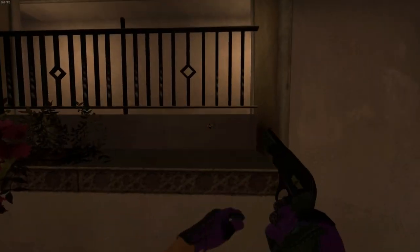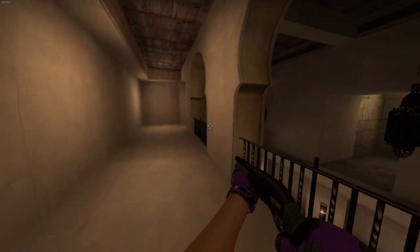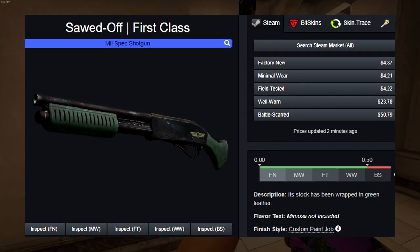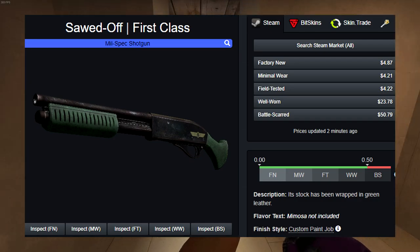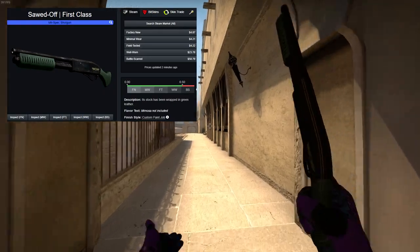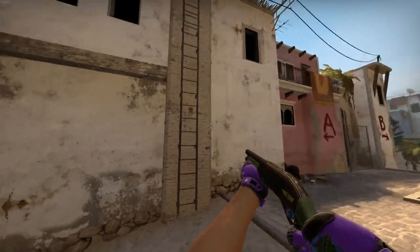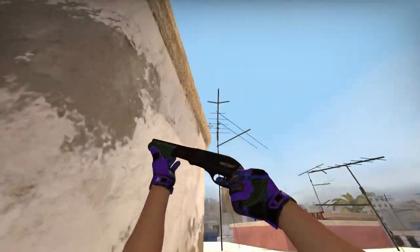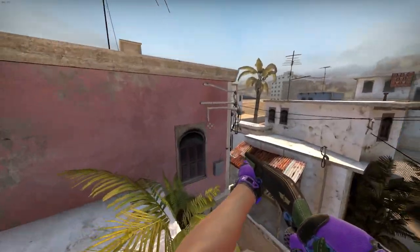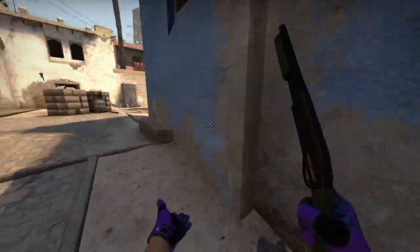The next skin we're gonna be taking a look at is the Sawed-Off First Class, a skin from the Baggage collection. If you get the skin in factory new it's five dollars, however if you get it in battle-scarred it's 10 times as much — almost $51 on CS:GO Stash. The reason why it is so rare in battle-scarred is because it has a very small drop for the float to reach battle-scarred, and that is why the price is also so high. The only things that really fade are the stripes and the little emblem on the gun, and it gets a little bit darker as it becomes more battle-scarred.